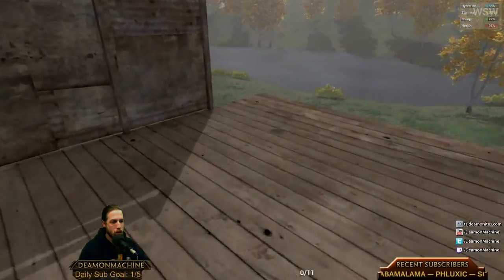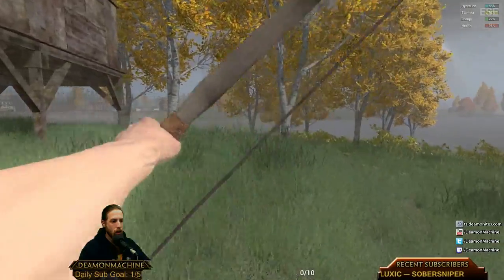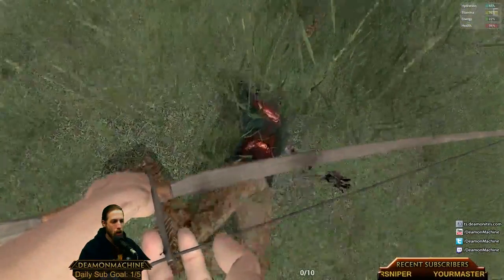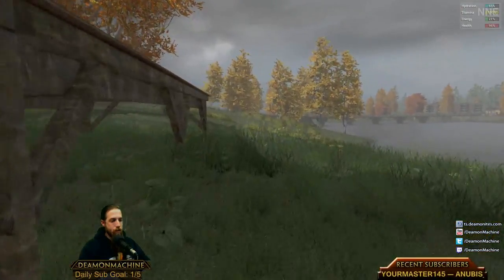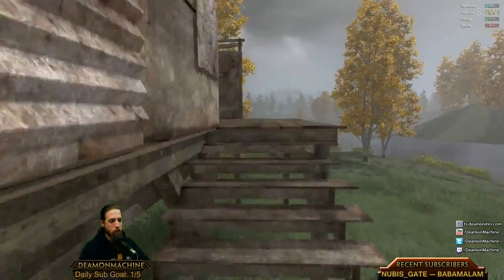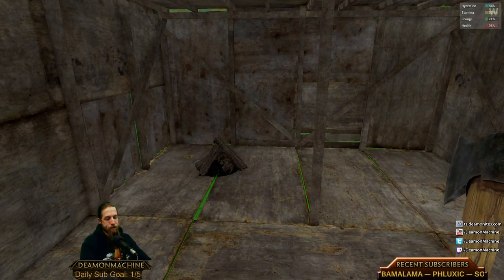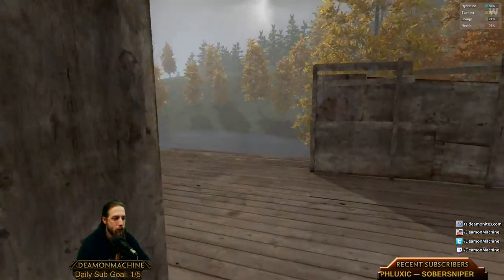I'm down at the new base. We need to grab the crowbars because we're going to need to go into the city and get more metal. I'll come up there and get a crowbar — I'm going to leave my axe here so I can carry a crowbar.